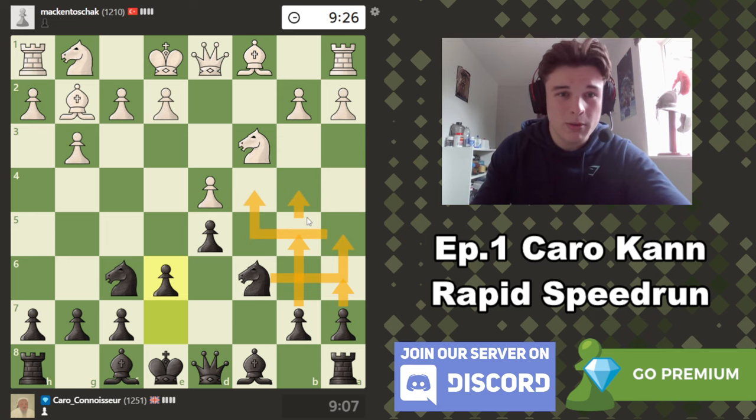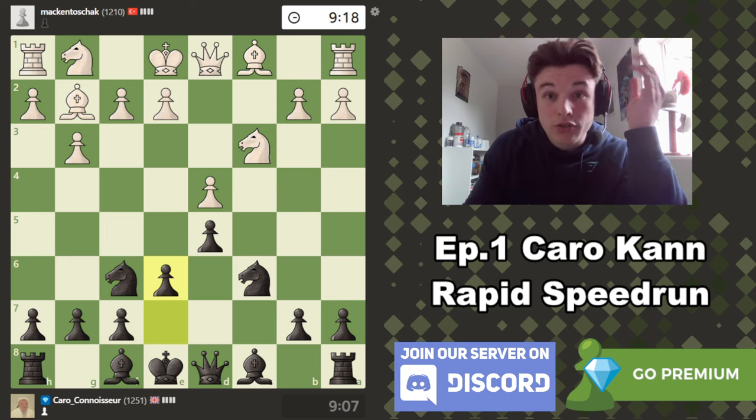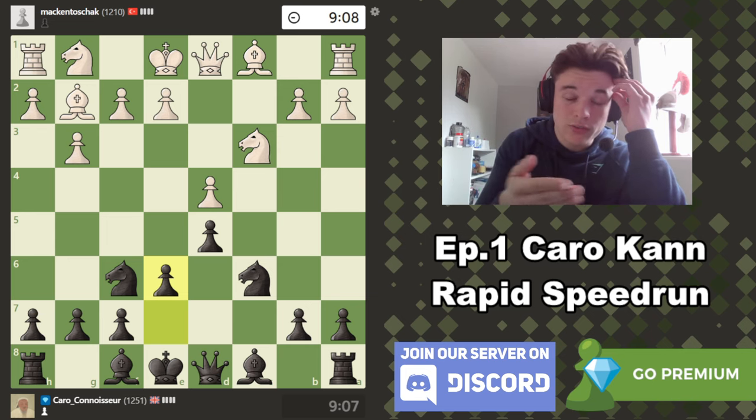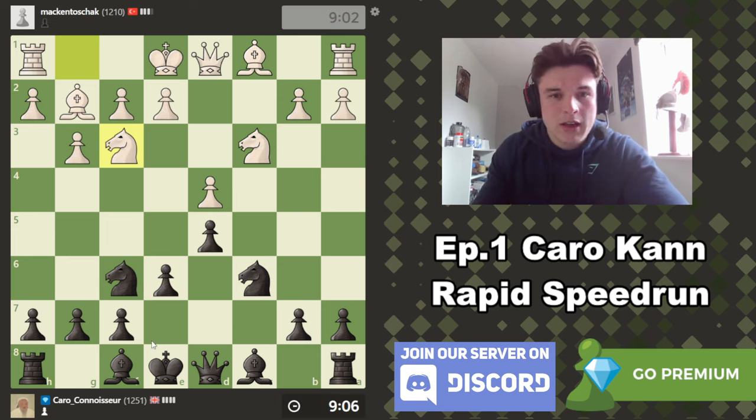Potentially get a knight to c4, maybe push b4. It should be an interesting position. There is no increment on this by the way, so I am going to have to be quicker in my explanations than I am in the rating climb series, where not only do we have 5 minutes extra per side but we also have 10-second increment per move. Let me know which format you prefer, but it's a nice little change of pace regardless.